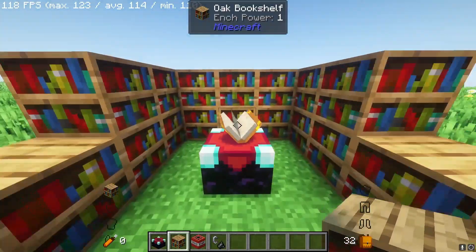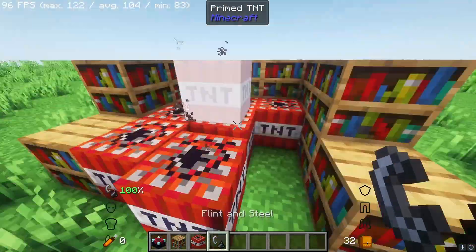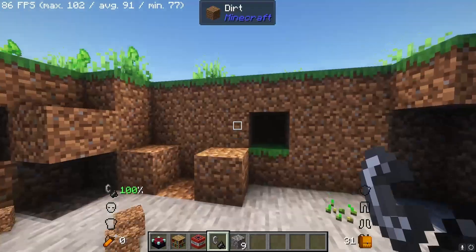I can kill two birds with one stone by turning enchantments into abilities. I've removed most of the vanilla enchants from the game, besides Riptide and Silk Touch, and then I made some crucial edits to these systems regarding the enchantments.